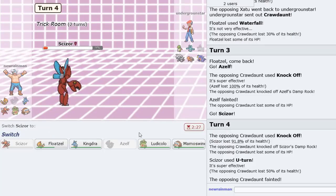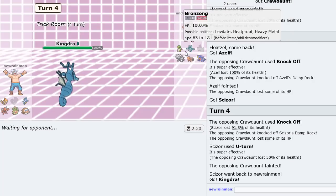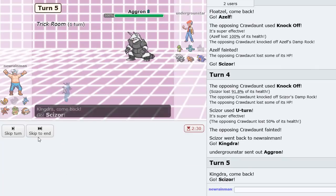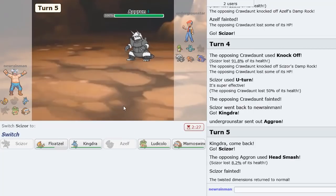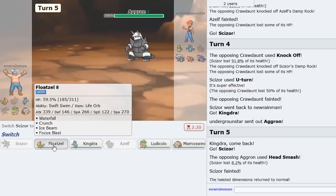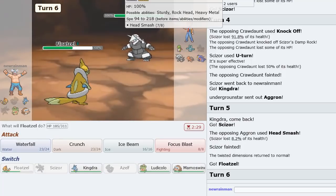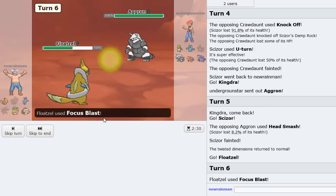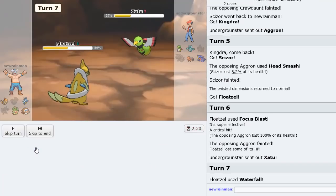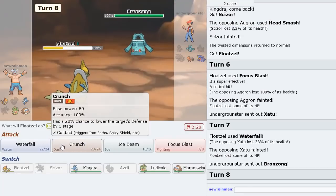I'll sac Azelf — I don't think I need it. He's Life Orb. Scizor can probably take a hit from this Crawdaunt. Crawdaunt is out of the way — it's a pretty big threat. I go into Kingdra. He still has two Trick Roomers. It's going to be Aggron with Head Smash — Trick Room is done. I go Floatzel and just Waterfall. He's already lost the other Trick Roomer. Let's Waterfall again and try to get a Flinch. He might just Explode with three turns left — yes, he does.